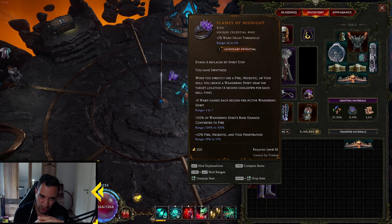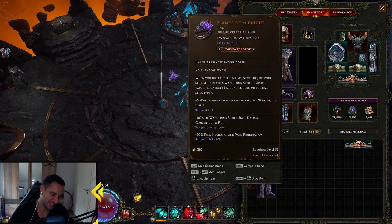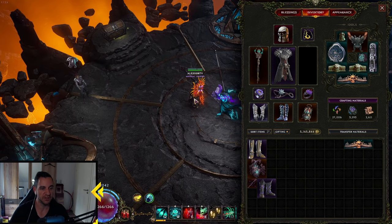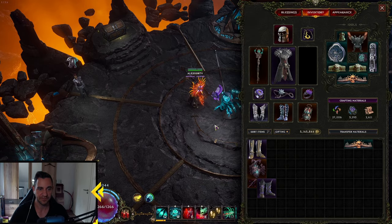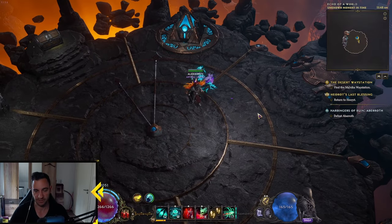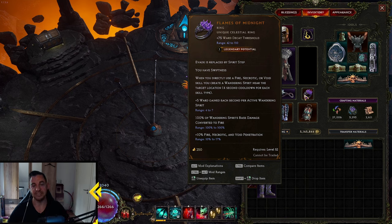The Flames of Midnight you don't really need — it's really not that necessary. I was playing around with it because of the Fire Pan and all that. I'm trying to make a build with the Wandering Spirits, but they're just not that good, sadly. If you cast a Fire Skill, you create this one, and then you can step into the Spirit — the Spirit Step. In combat this can give you a lot of mobility, an extra mobility skill. That's the only benefit at this point, and it's useful, but absolutely not necessary.